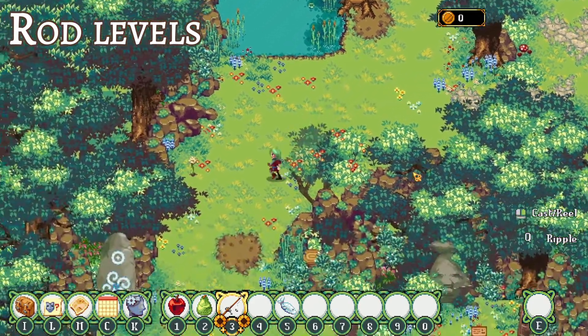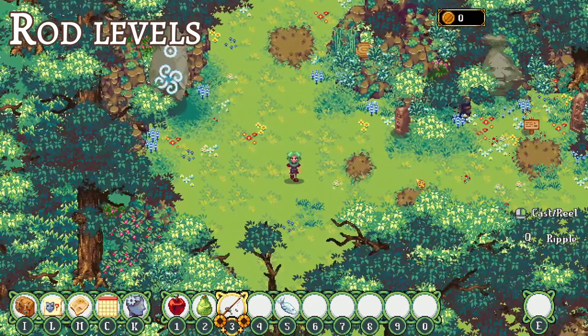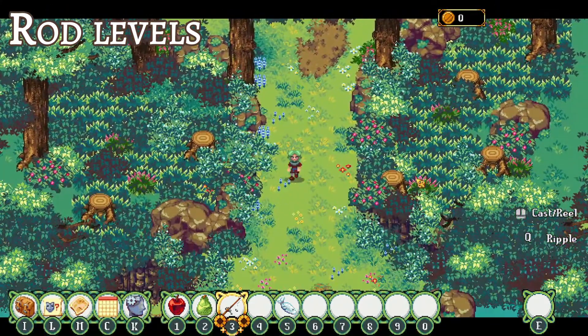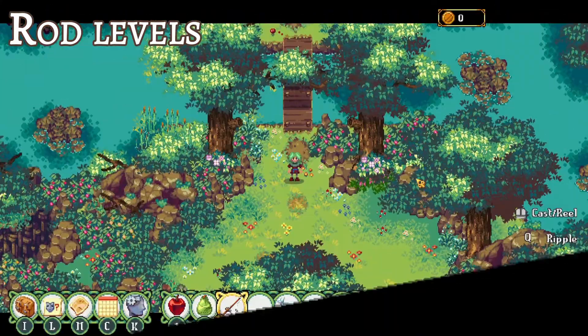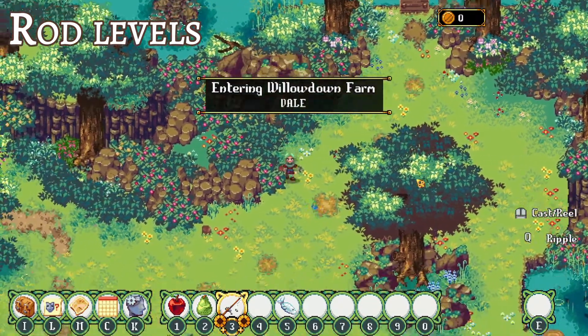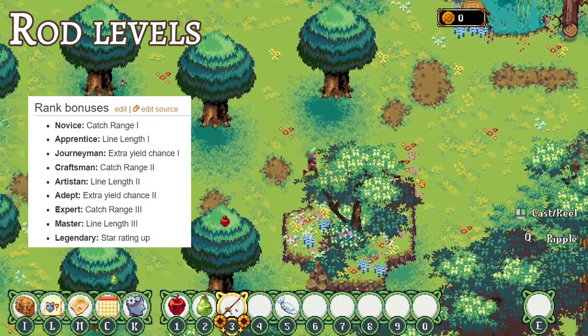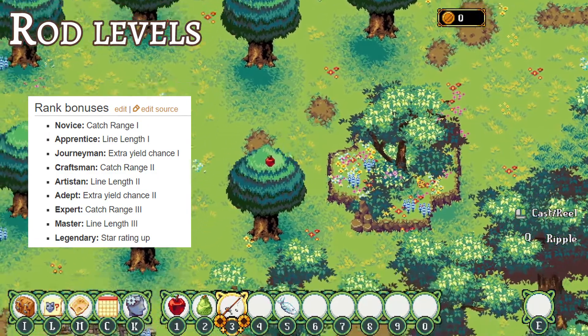Every time you catch a fish, you gain an experience point going towards your fishing rod level. You can check your progress and level in your inventory, and it also shows up as a small bar beneath your rod every time you hook a fish. Each rank or level will grant you specific bonuses. I've taken a screenshot from the Kin Seed wiki, and I'll link the page down below.